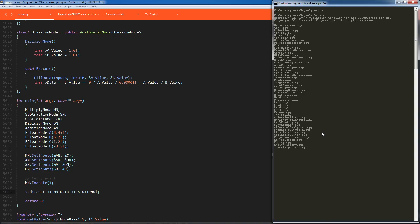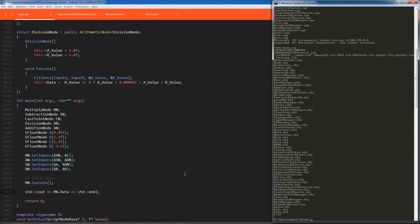I have a multiply node, a subtraction node, a cast-to-integer node so I can take a float and cast it, a division node, an addition node, and various constants. I'm setting the inputs — subtraction's output is the A input for another node, then the division's output feeds into that. I just have to execute the entry point and it runs that entire function. When I actually run it — after multi-threaded compilation finishes — you get 5.34, which you can verify yourself by going through those operations.